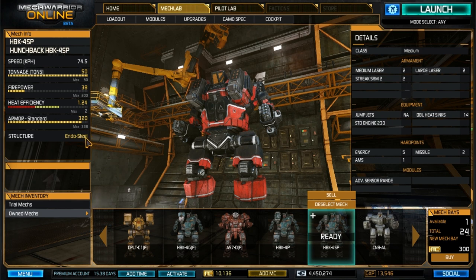Armor: we're using standard armor, 320 out of 338. Structure: we're using Endo Steel, and you can get the Endo Steel up here in the upgrade — you click and upgrade. Soon this will all be combined with the loadout and upgrades, which is going to be great.